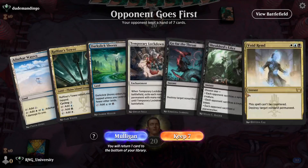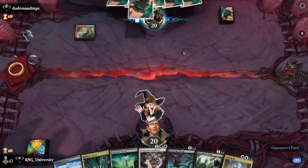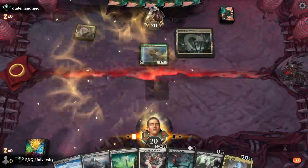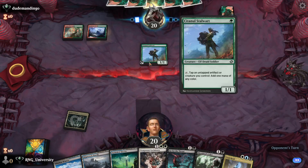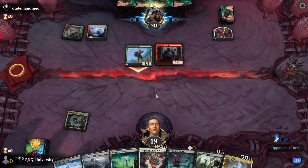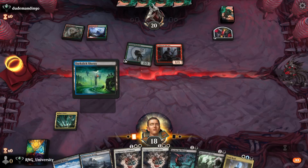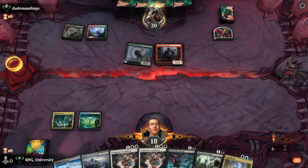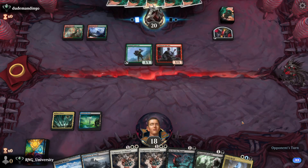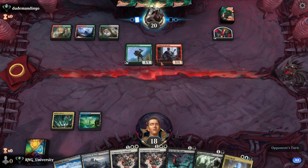Game 3 — opponent goes first. We have no counterspells but this time we have a lot of removal. I think that's good enough of a hand to keep. Copperline Gorge — uh oh. That is a janky play, but if they're a Power Stone deck, that Lockdown is going to make them mad. Double Lockdown — double making them mad. Dark Slick Shore is coming in untapped. I wonder what this deck is — he's going to play a 4-drop. There's no reason to use the blood, it's just extra mana for him.